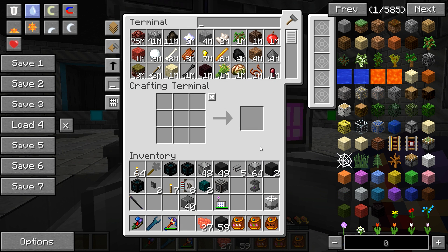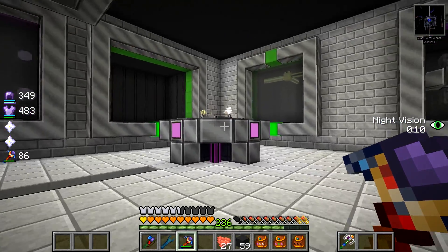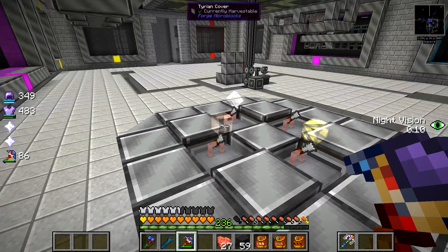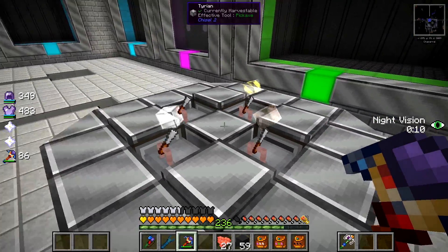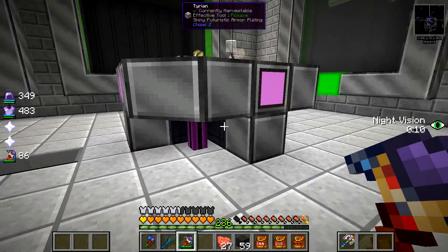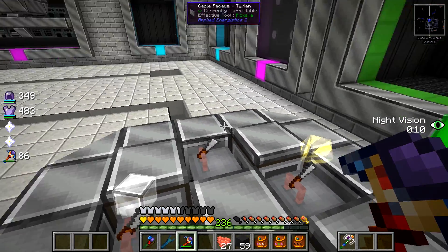Ladies and gentlemen, welcome back to a new fine edition of Survival Stories. Check this out — you remember we did the auto chisel in the last episode, and I said I'd fix it, put it up in another place. Look at that! Isn't that cool looking? I love these little hologram things, and I managed to fit it within this area here using the same technique as we said in the last episode.